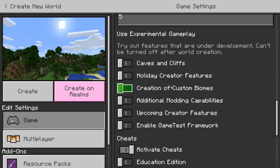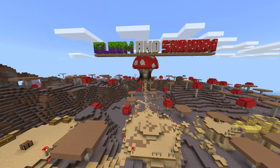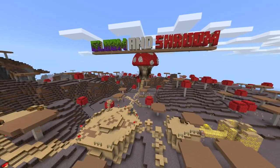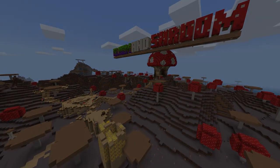Just as a quick note, this add-on does use experimental gameplay to some extent, though to be honest I'm not sure exactly what things need to be enabled since I always have everything on when developing, so I'd enable all the things shown here just to be safe. Also as a bonus, I've made a showcase world that you can download alongside this add-on if you want to easily check out what the add-on has to offer.